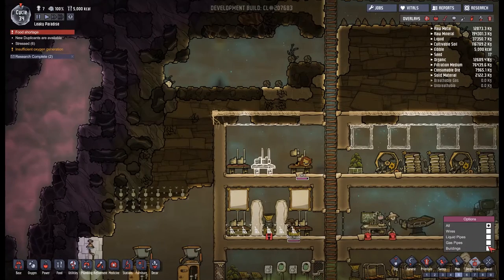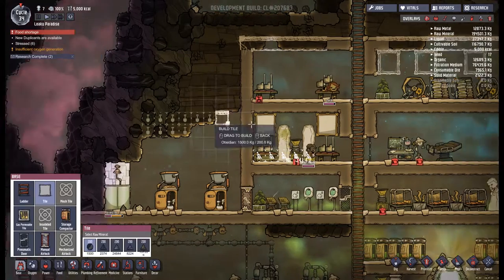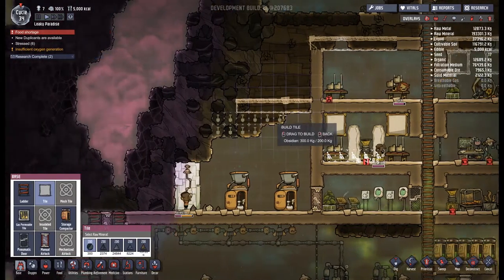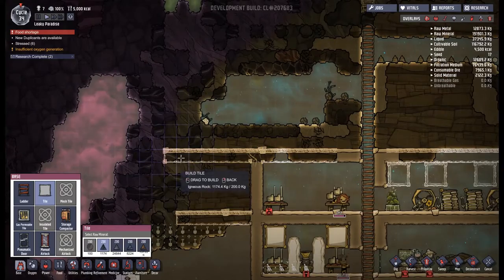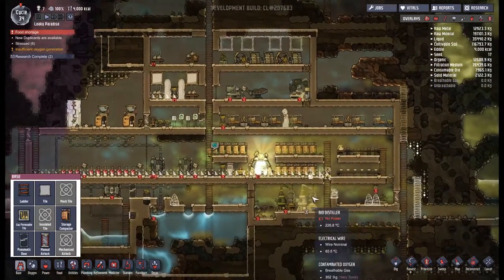I think what I'm going to do is start thinking about how we can maximize our massage tables here. I'm going to do it by making ourselves a new room — that is how we're going to ease ourselves down.